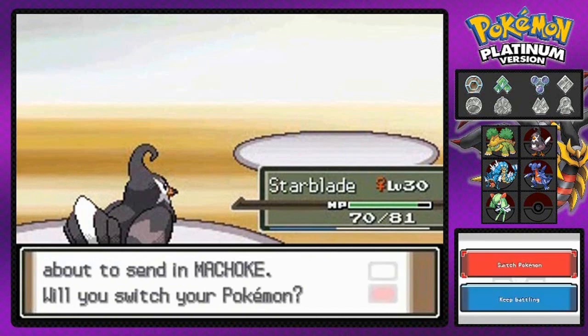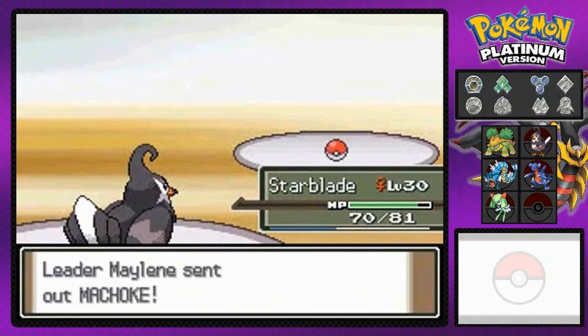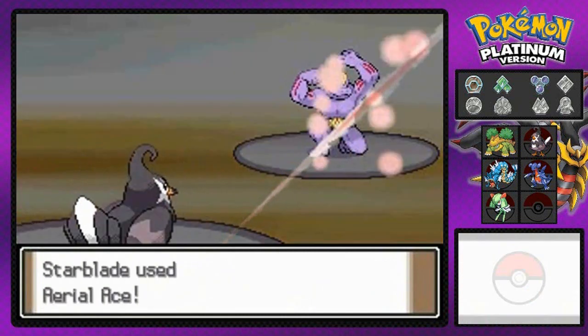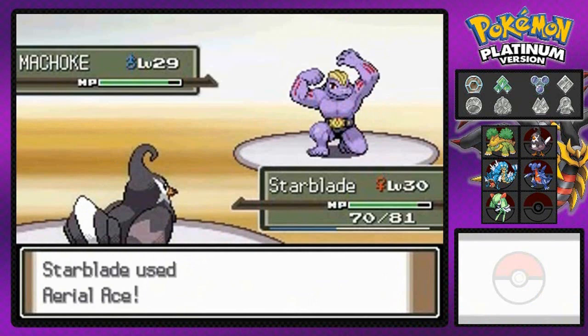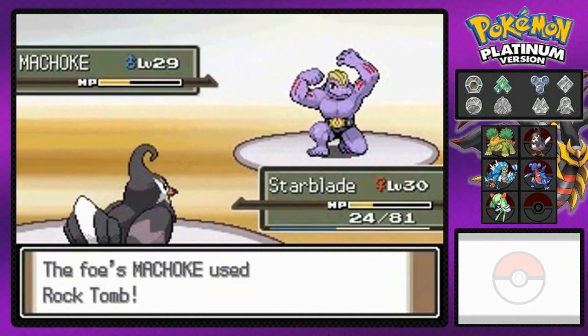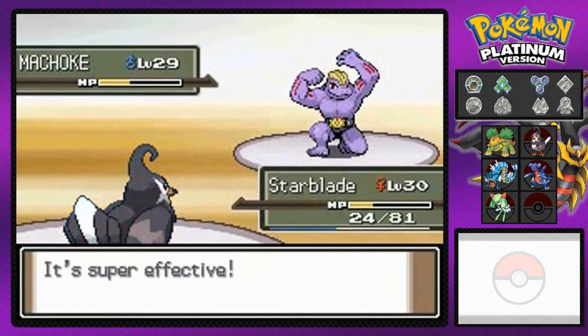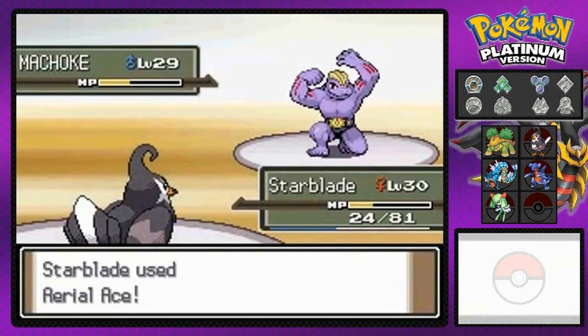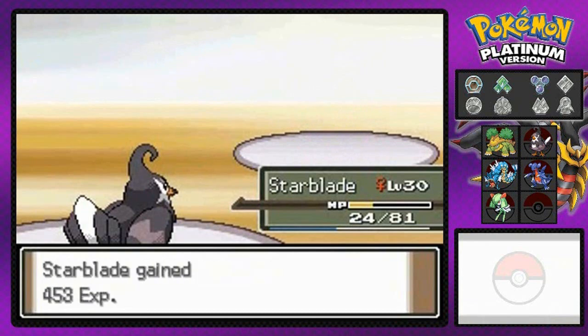She's going to be coming out with her Machoke. I'm going to stay with Starblade because Machoke here is a little stronger. Aerial Ace — finish him off. There's that Rock Tomb attack for coverage — it nearly takes out my Starblade but lowers its speed, which could prove costly because she does have a very fast, strong Pokemon coming next.